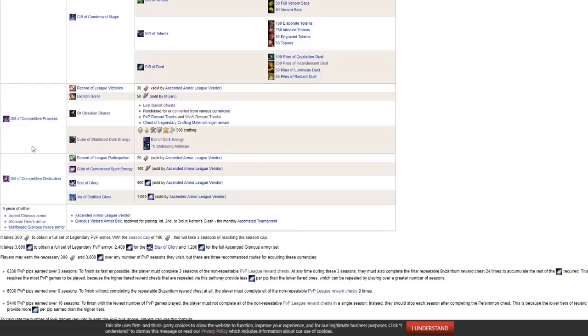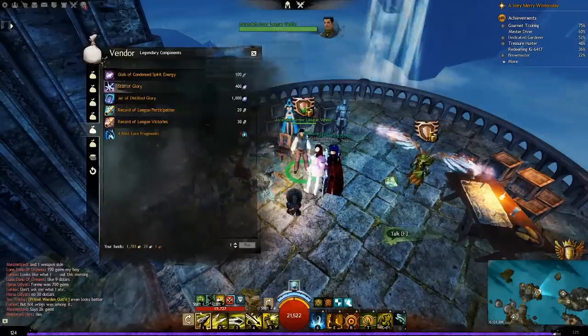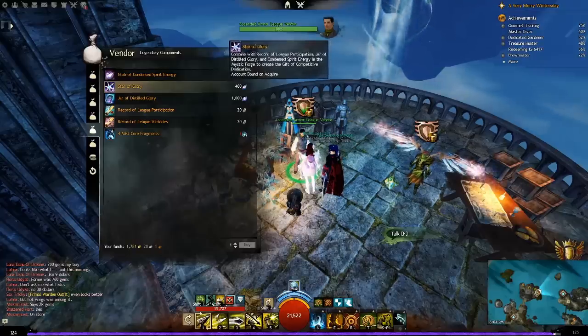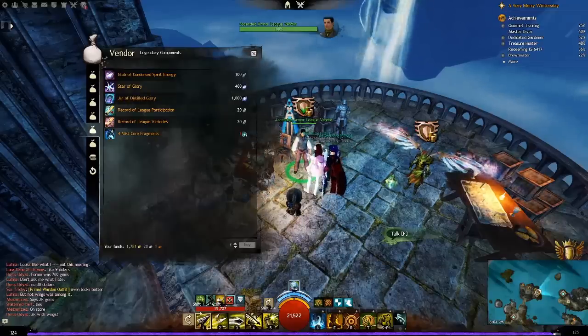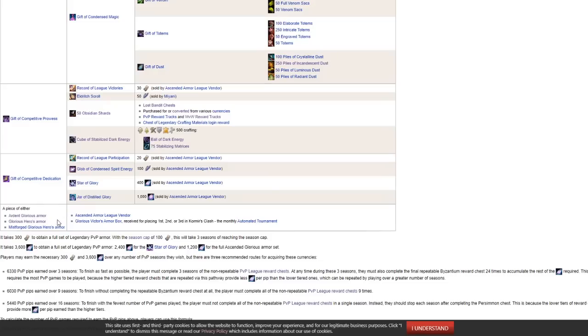Competitive Dedication is made with a Record of League Participation (costs 20 tickets from the same vendor), Glob of Condensed Spirit Energy (costs 100 Spirit Shards, same vendor), Star of Glory (costs 400 Ascended Shards of Glory, same vendor), and Jar of Distilled Glory (costs 1000 Shards of Glory, same vendor). Combine them to finish the Gift of Competitive Dedication.